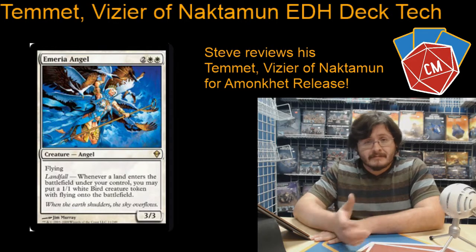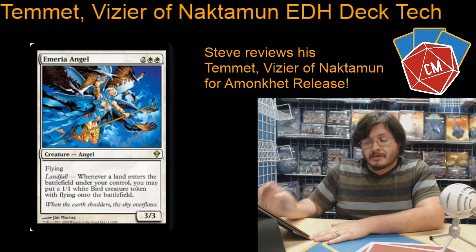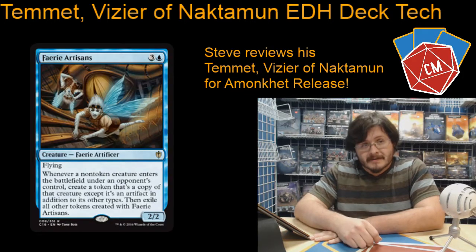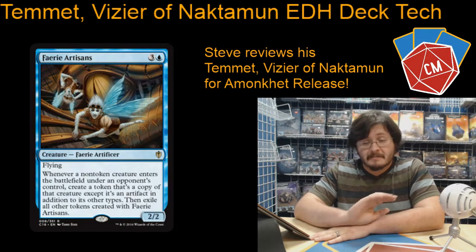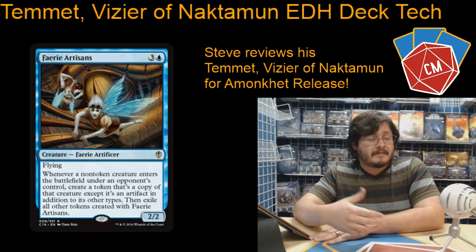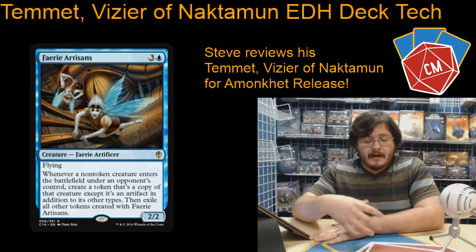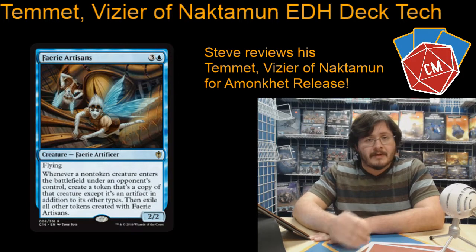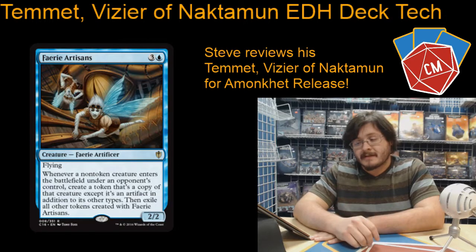Then we've got Emeria Angel, another great way to produce a bunch of tokens — you're going to be playing lands anyway. Fairy Artisans: this card came out of the Commander products last year and it is an amazing card. I can't get over how good it is. Anytime any creature gets played, you are making a token of it, and if you have that new enchantment that doubles your tokens, you're getting a permanent token at that point. Just amazing synergy — I can't recommend it more highly.